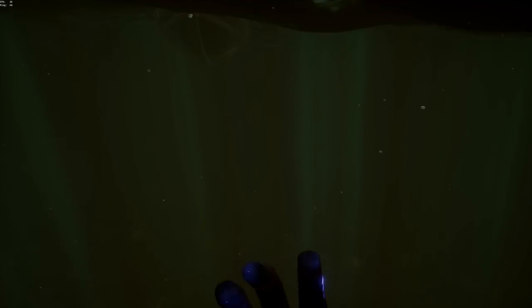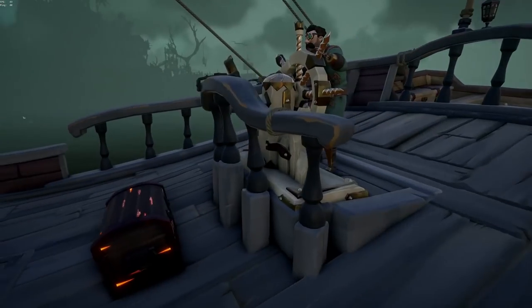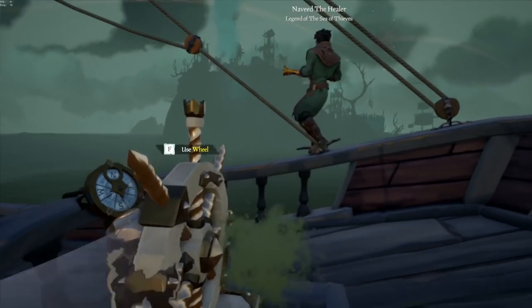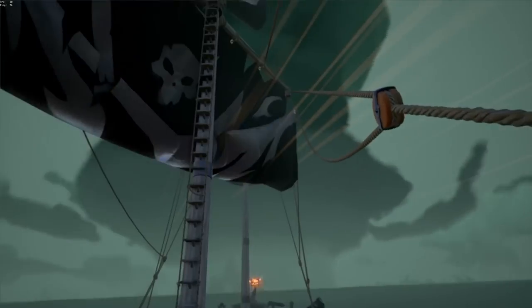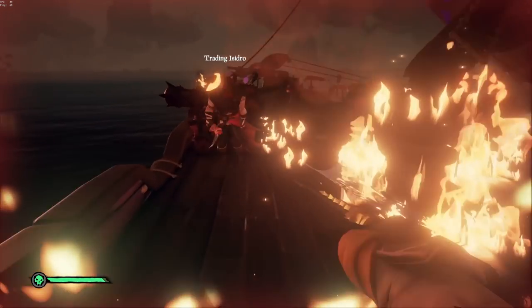The sword lunge can sometimes even hit an enemy through a railing or through stairs due to server latency. One move I really like is if you're boarding a clueless crew — typically on a sloop or a brig — you can actually lunge the driver off and over the railing to take immediate control over their ship.